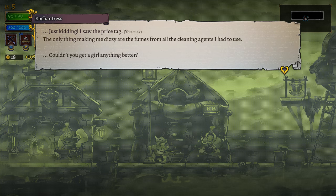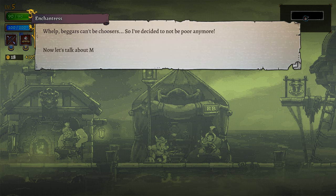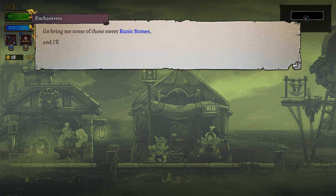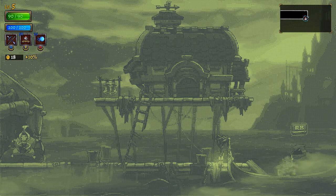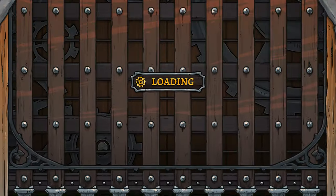You think so much for this extravagant tent - the ancient magic flowing through it is so immense it's making me dizzy. Just kidding, I saw the price tag - you suck. The only thing making me dizzy are the fumes from all the cleaning agents I had to use. Couldn't you get a girl anything better? Well, beggars can't be choosers so I've decided not to be poor anymore. Now let's talk about magic with a capital M for mega bucks - enchantments ain't cheap.